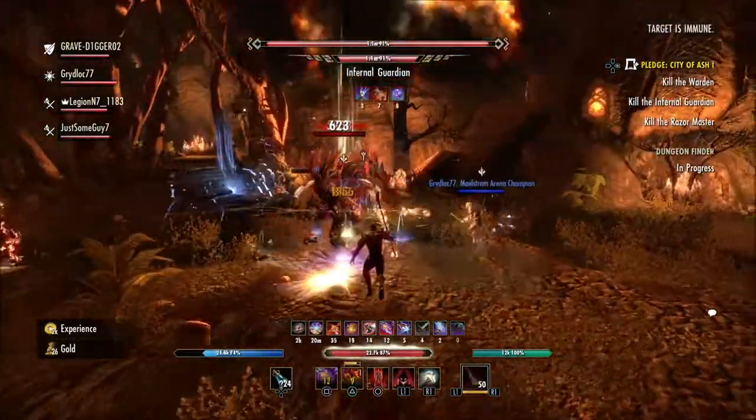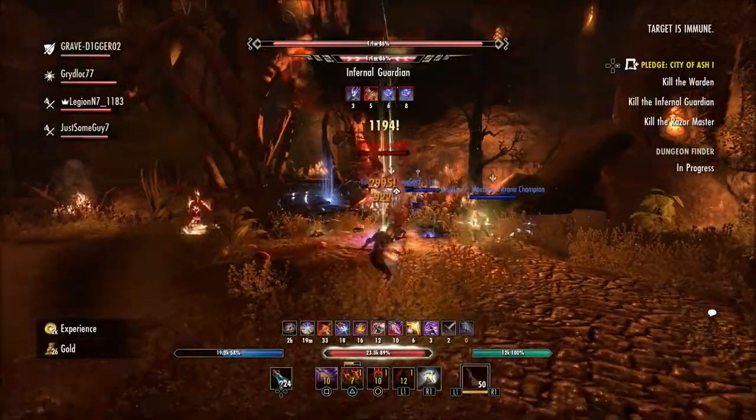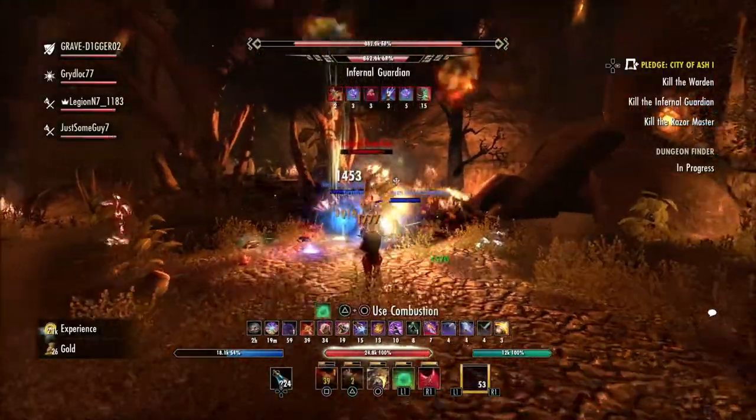My bank's already got almost 200 items in it of just character gear between tanks, DPS, stam, magic, that kind of thing.